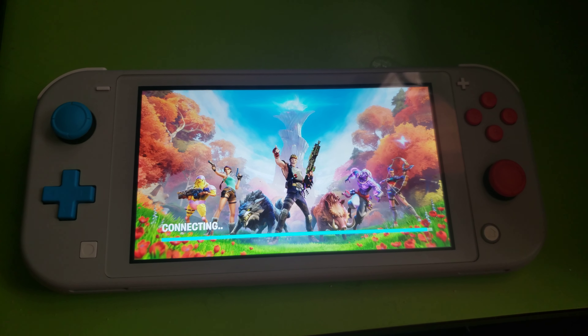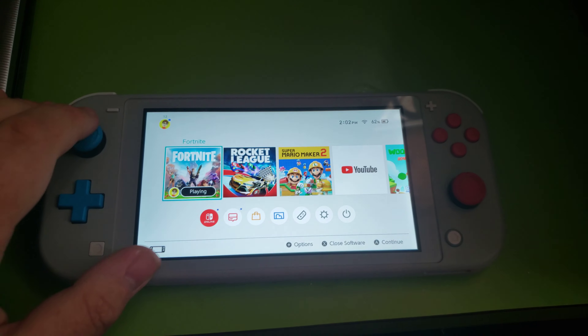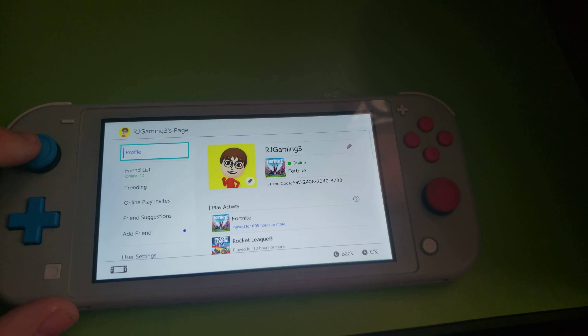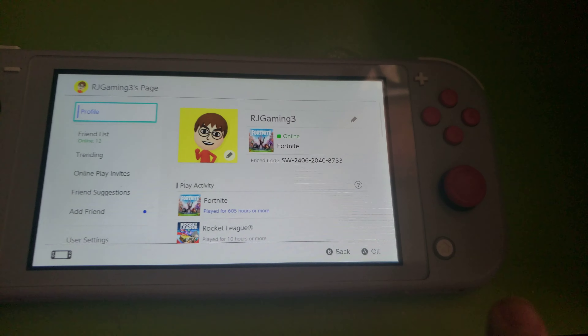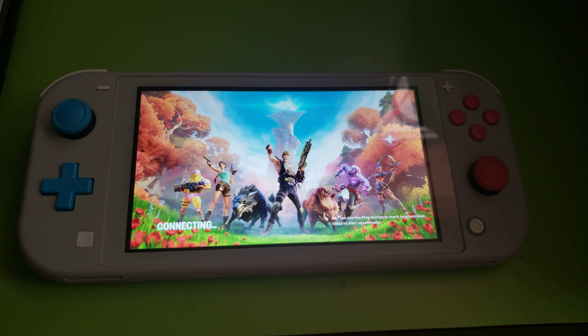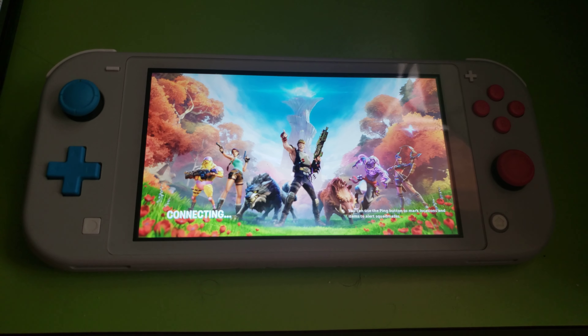My friend code is FriendRequest14 if you guys want to send me a friend request. I always like to show my friend code off — if you guys add me, I'll add you guys back.